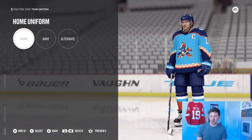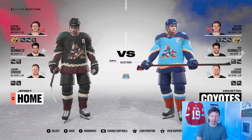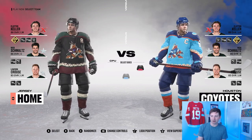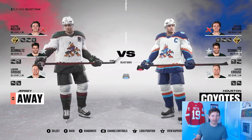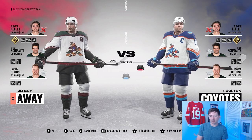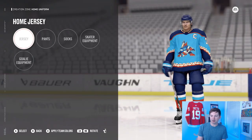Now in terms of the jerseys, looking at the home jersey — I think it looks pretty sharp. I'll show you on screen how it compares to the current Coyotes home jersey. We're incorporating the Houston Arrows blue and light blues, which is a more bold color. You can also have a look at the away jersey and the alternate, but I'll go back to the home jersey here.